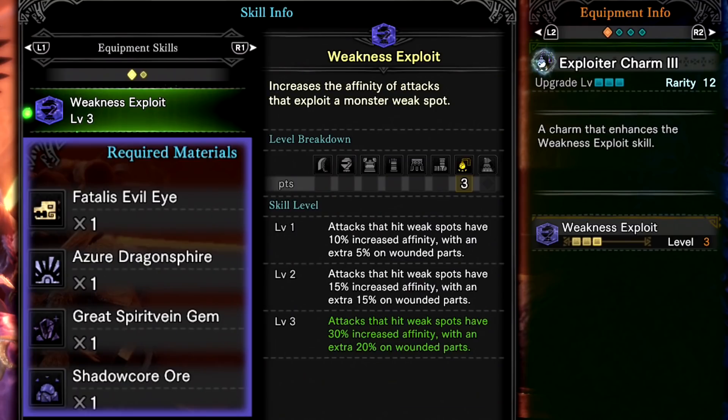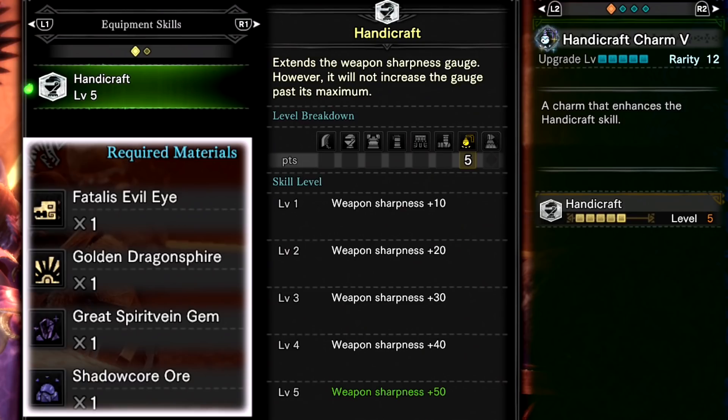There are some charms that can be upgraded using materials from Fatalis: the Exploiter Charm to level 3, which gives you plus 3 Weakness Exploit, and the Handicraft Charm giving you level 5 Handicraft. Those golden dragon's fires are from the master rank Taroth event. You can craft these at the Eldermelder if the event isn't available, using Celestial Wyvern Prints. However, you may need to have completed the quest once before or obtained the material at least one time before it unlocks the option.